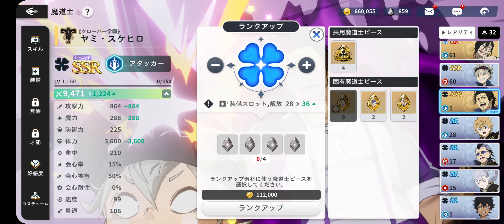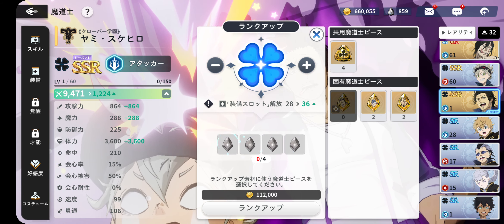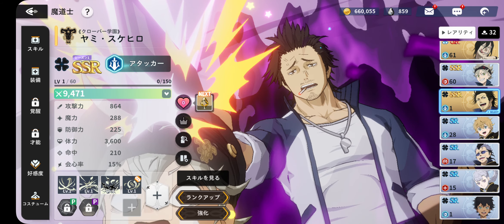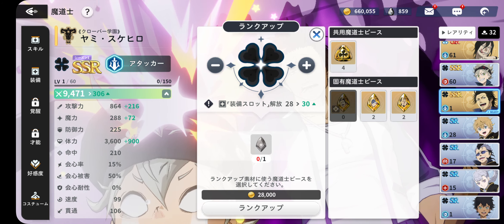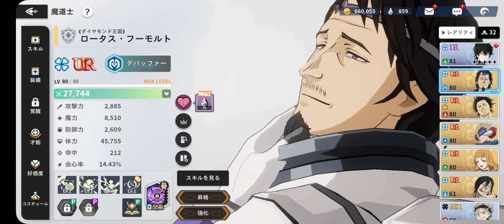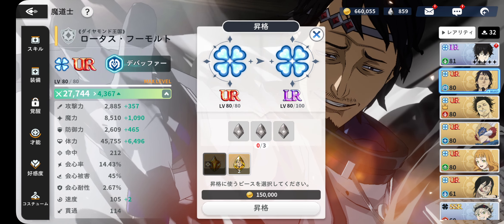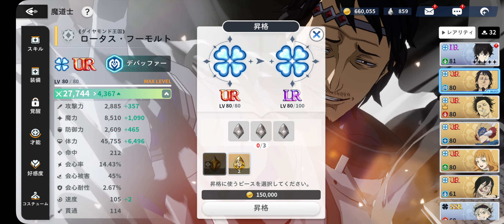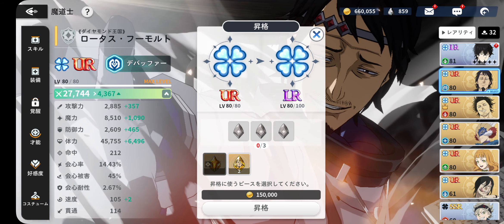Here is one thing a lot of people actually do which is a grave mistake. Instead, you should only use the general clover shards — the ones where the clover is in the middle. Never ever use the ones where you have the face of a character in it. Don't ever make that mistake. That is the mistake I'm talking about, and I unfortunately did that with Lotus — I used the ones with the face in it like an idiot who didn't know any better.